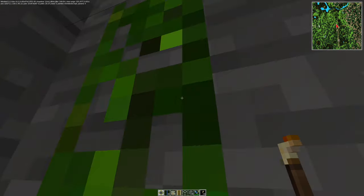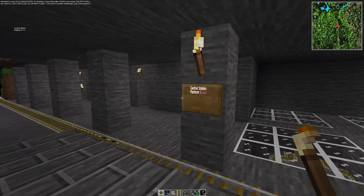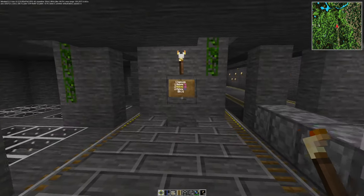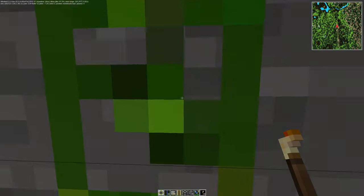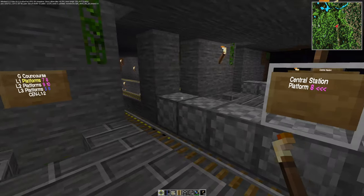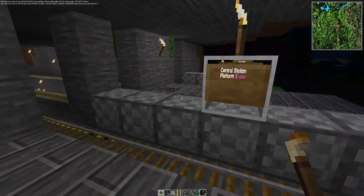And we go up. This platform is for southbound commuter trains to some places like Nynäshamn, and this one is for northbound ones, which goes to Uppsala or Arlanda.